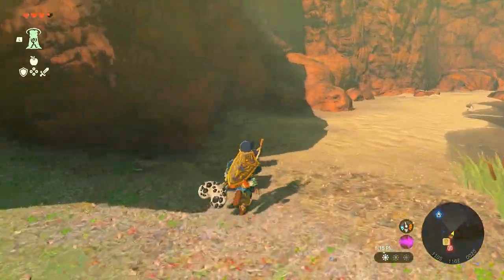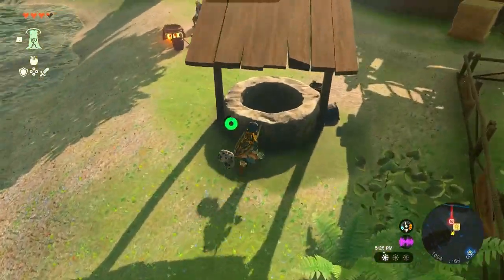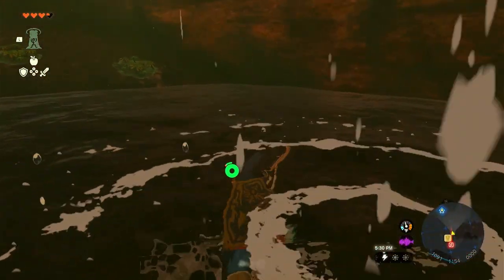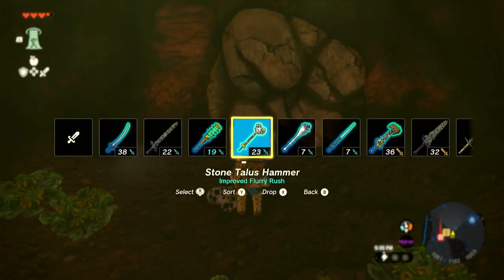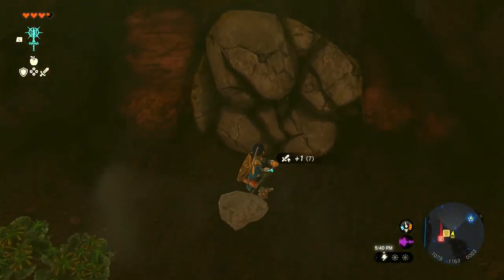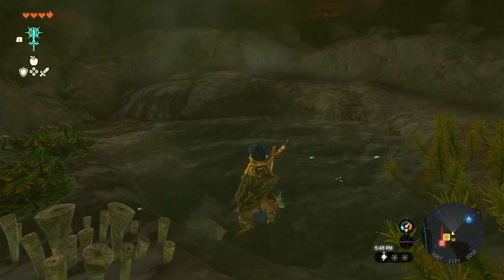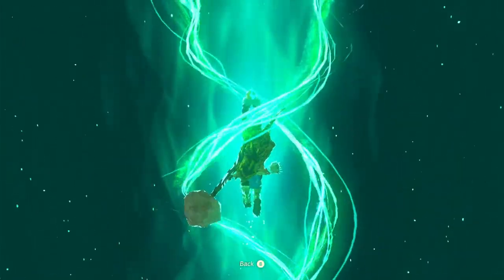There is a well here - I'm going to take the time to go down there. There's a false wall you have to break, and there's actually a hot spring down here where you can fill up on hearts for absolutely free. Not a bad little deal - if you want to save money from staying in the stable, you can always come here and top off for free.